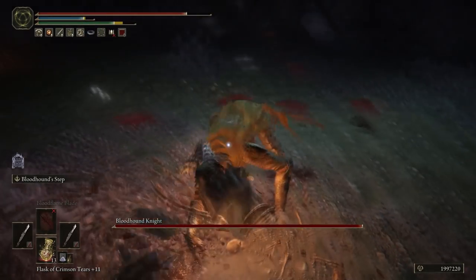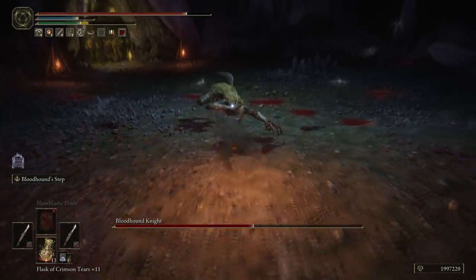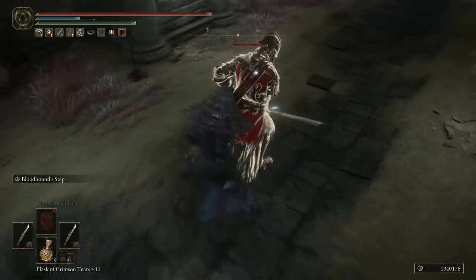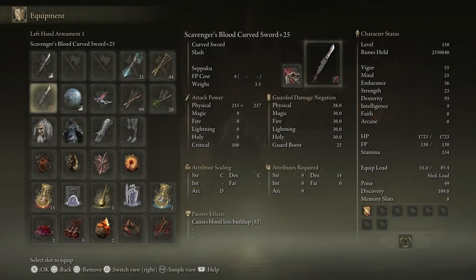Bloodhound Step is incredible in both PvE and PvP, creating or closing distance and providing general mobility. With a little control over the lock-on system you can actually teleport behind people and backstab them. For weapon scaling, the offhand should have blood scaling and the main hand keen scaling. With blood scaling, bleed stacking increases but you can't manually buff with greases or magic — however, Seppuku as a weapon art still works. Keen scaling on the main hand increases AR via dex scaling and allows you to imbue the main hand with blood grease.